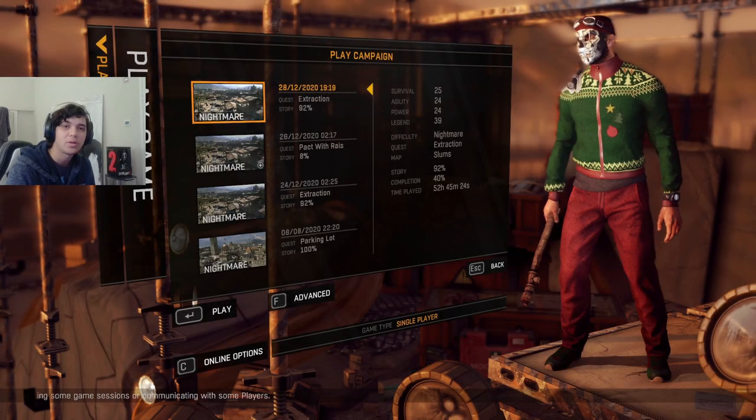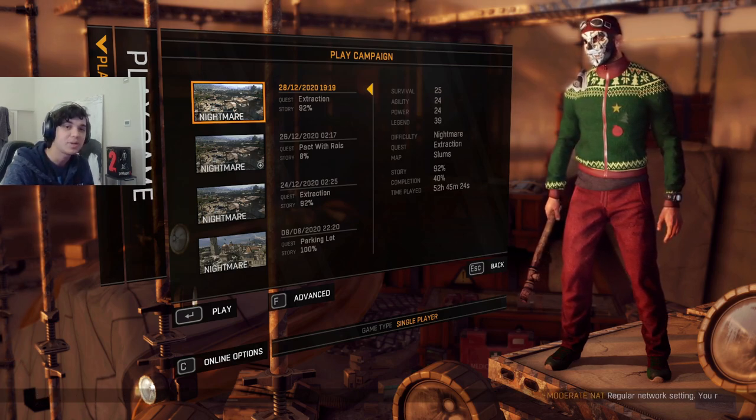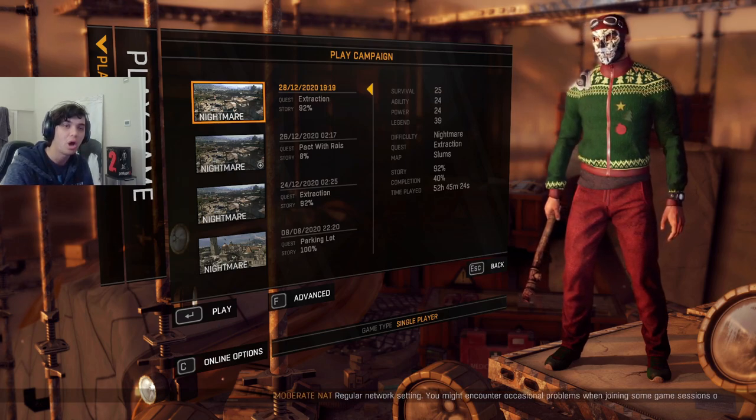There are two things I want to talk about in regards to bounties and events in Dying Light. The first one is how to reset your personal bounty so you can get your personal reward over and over again, as many times as you'd like.